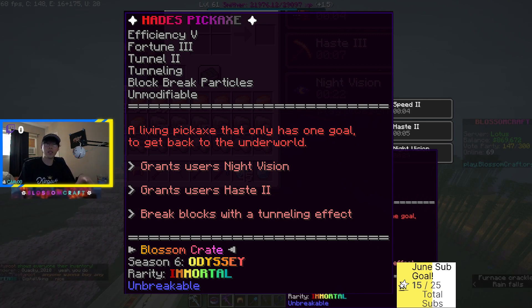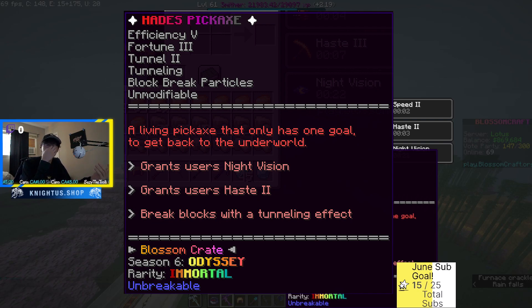If you guys don't know what the tunneling effect is, essentially when you're mining one block in the dead center it mines one block above, below, left and right — so it mines in basically a cross. That's probably one of the reasons why it's my favorite pickaxe in the game. There's really nothing like it out there other than the Daikoku, which is not a pickaxe, it's a shovel, but with essentially the same effect. It would be such a waste to mine with just the Hades and no special effects in the gear.